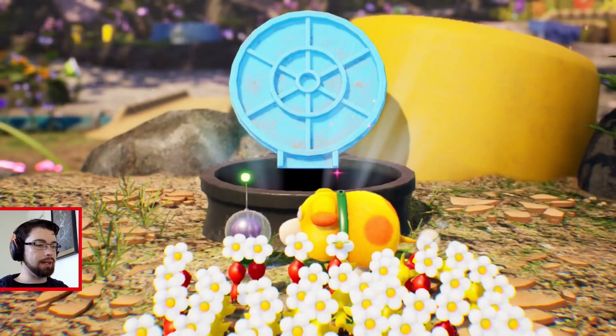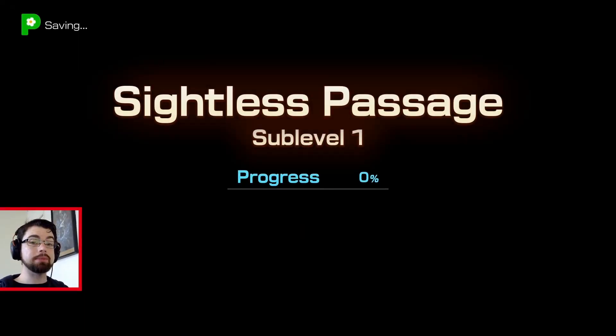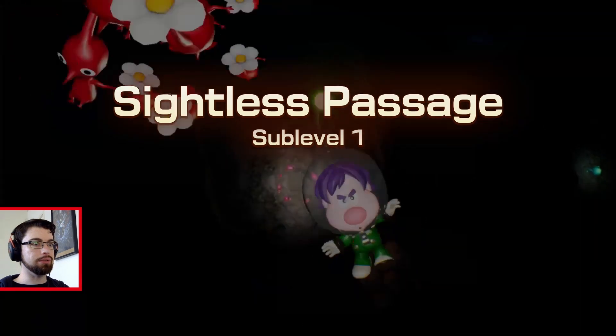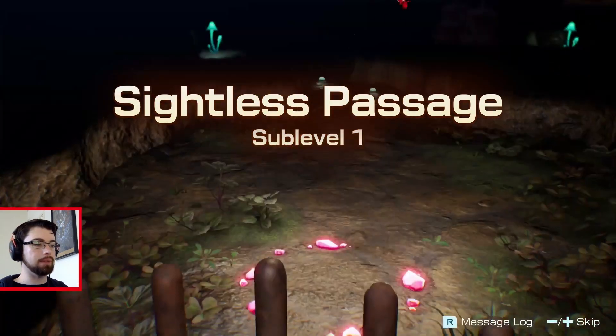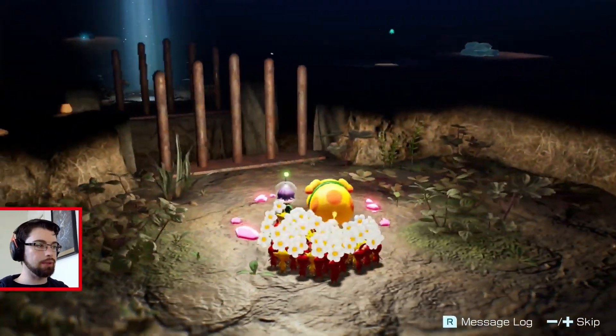I almost said Silent Passage. They're recommending reds and yellows. Someone fire some electricity — some combat. This might be where they introduce electricity to us. They did that really early in Pikmin 3, where they had you use your yellow Pikmin to help light up an area with light bulbs. Let's see if that happens here or not.